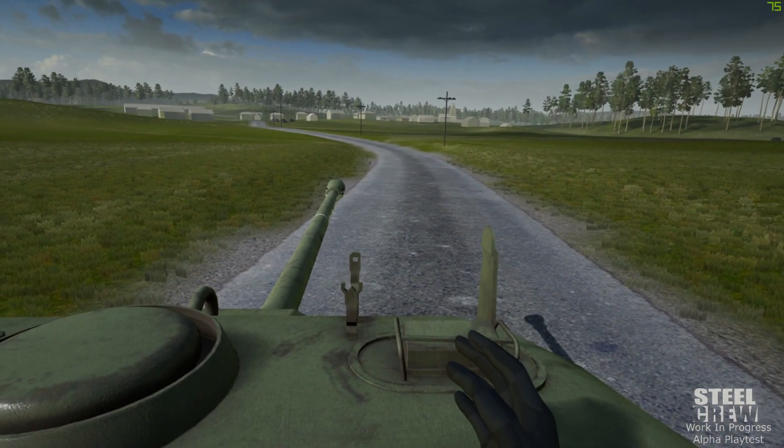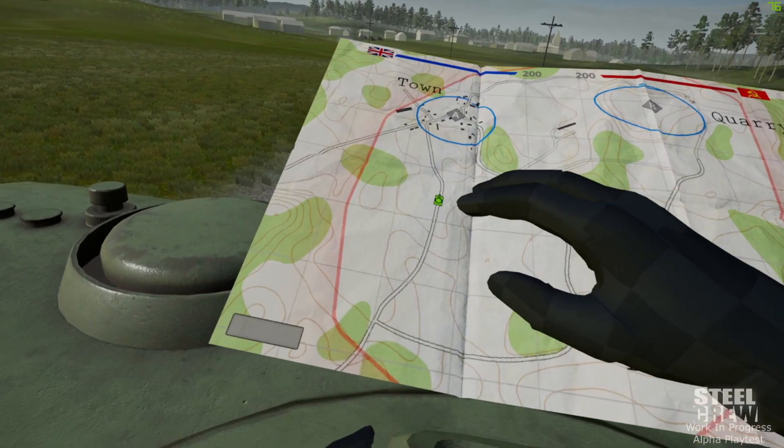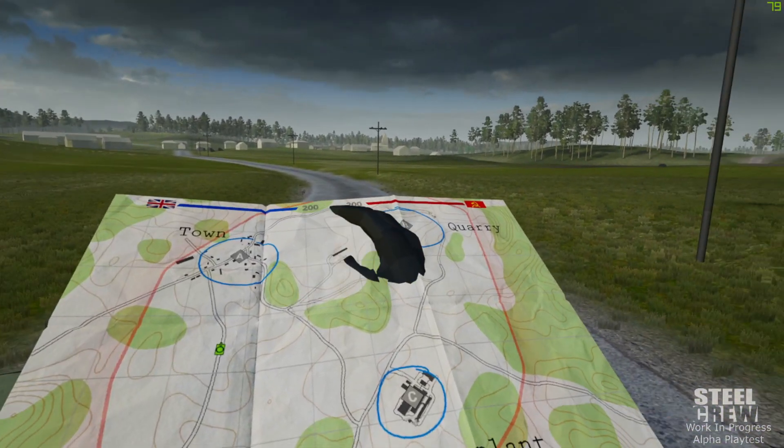The commander also has the ability to view the map. We can see we are that little green tank there, we have three objective points, and we have all of our tickets up here for both sides.